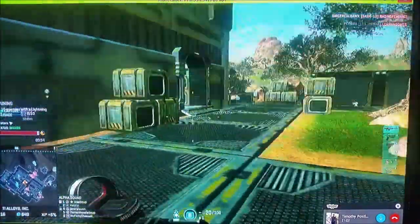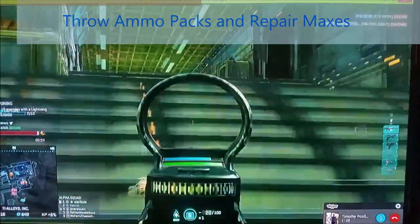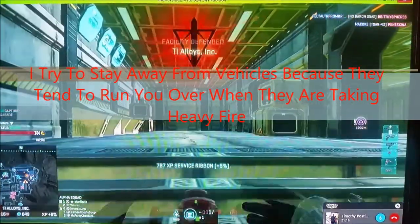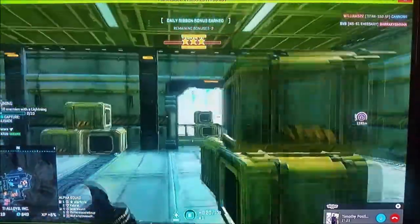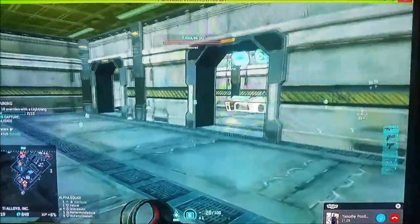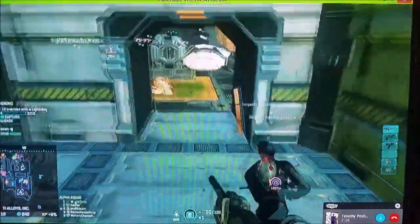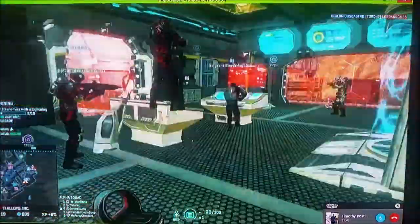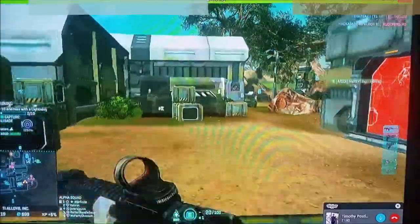Another great Engineer strategy is going around repairing MAXes. They show up on the radar, so just follow them around. You can hide around the corner while the MAX stands in the open going to town on enemies — all you do is heal them up. With a MAX and two engineers, or a MAX with an engineer and a medic, you can just stand there, camp massive points, and rake in certs.